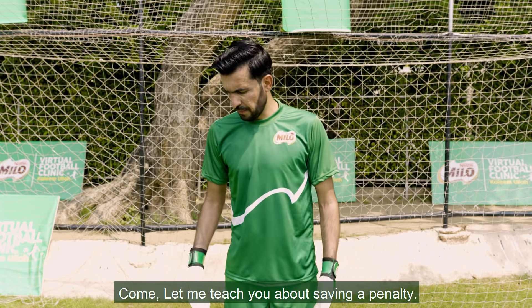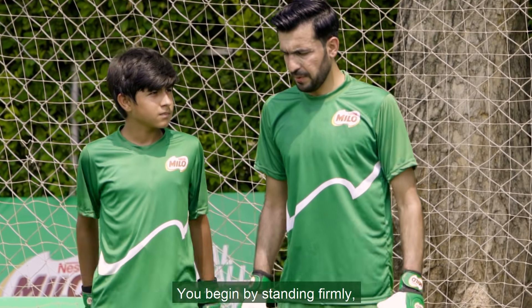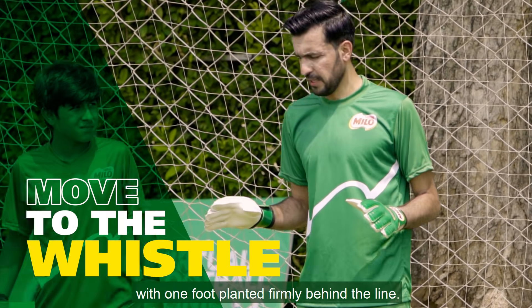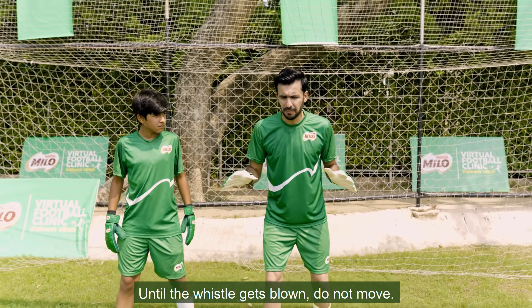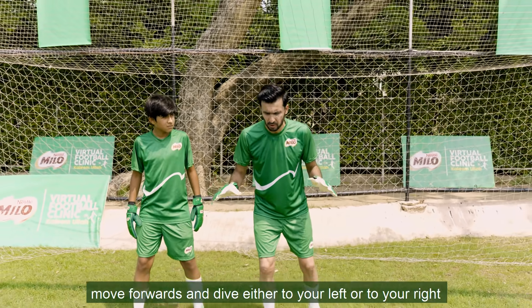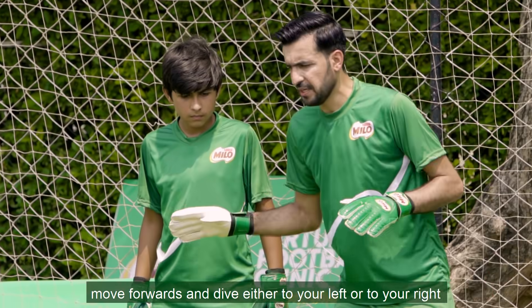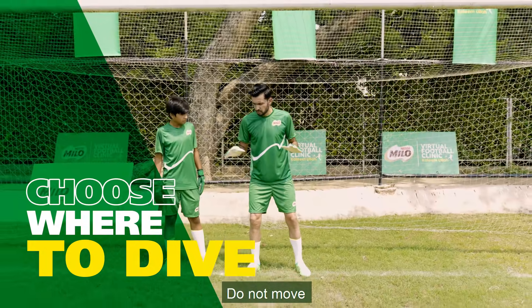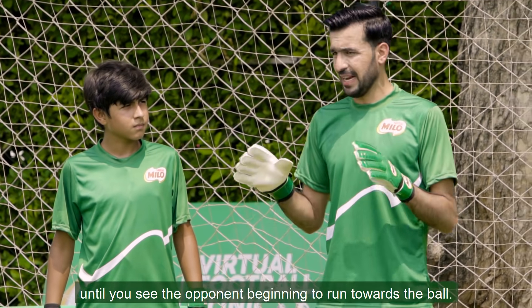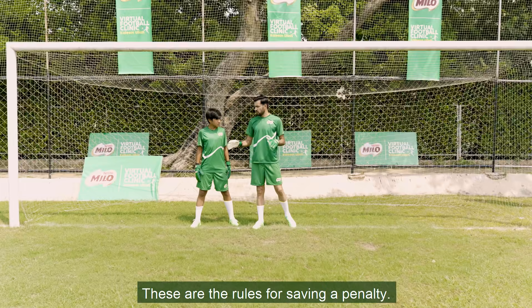Alright, I will tell you the rules of penalties. First, you have to stand before the whistle. You have to keep one foot behind the line. When the whistle hasn't blown, you don't have to move. When the whistle blows, you have to save to your left or right. That's the rule — you don't have to move from the line. So these are the penalty rules.